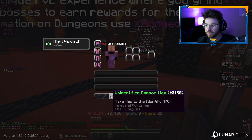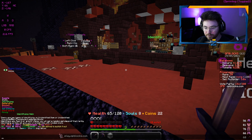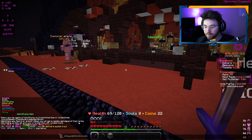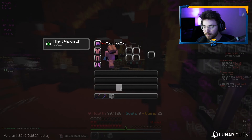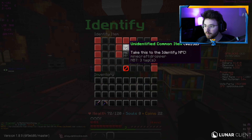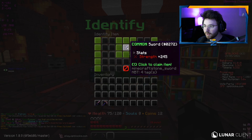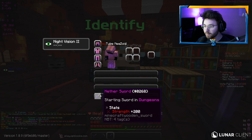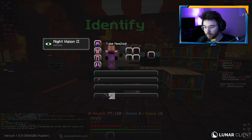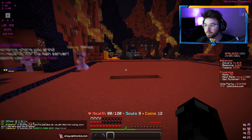We got this item from killing a skeleton - it's a random chance of getting these unidentified items. From the help menu, there are two types: unidentified item or unidentified sword, chestplate, leggings, or boots. Basically you can identify them and get a random piece of that rarity with random stats. We're gonna take it to the identify NPC. I put it in here and then identify the item - and we got a common sword. That's a lot better than this one, actually about 50% better. I'm going to keep killing these guys for coins and then we'll have this quest done.